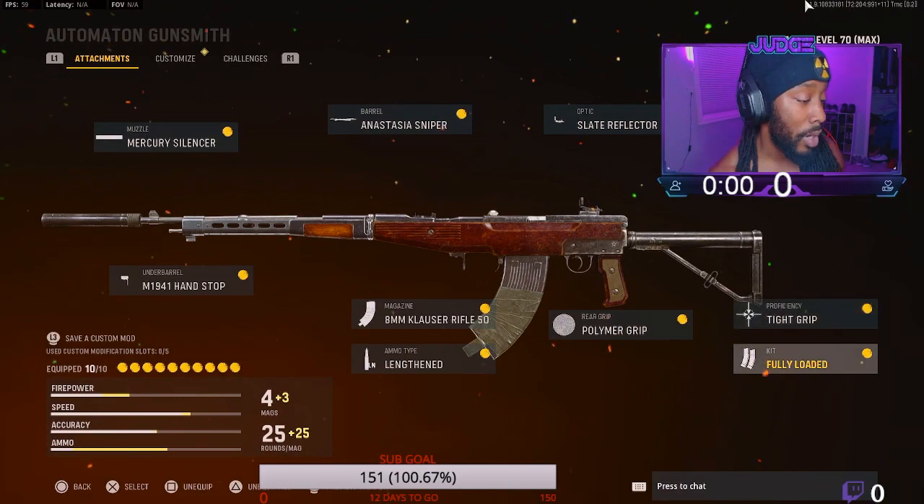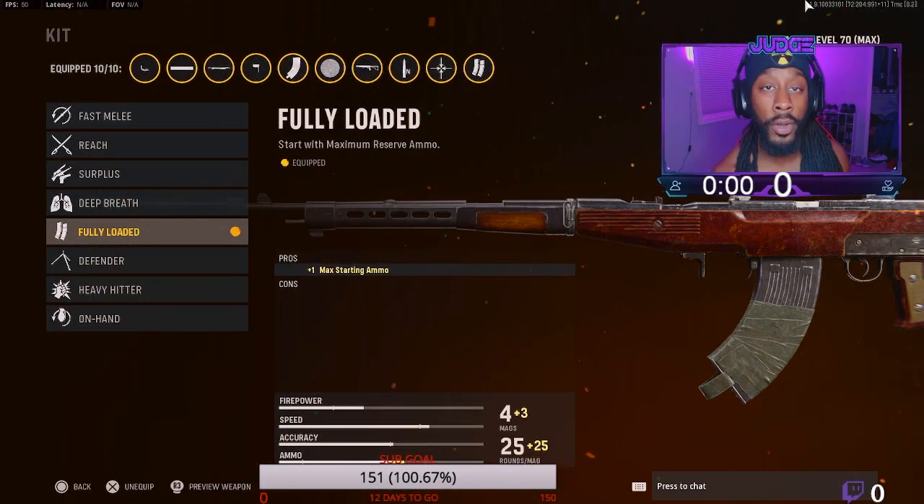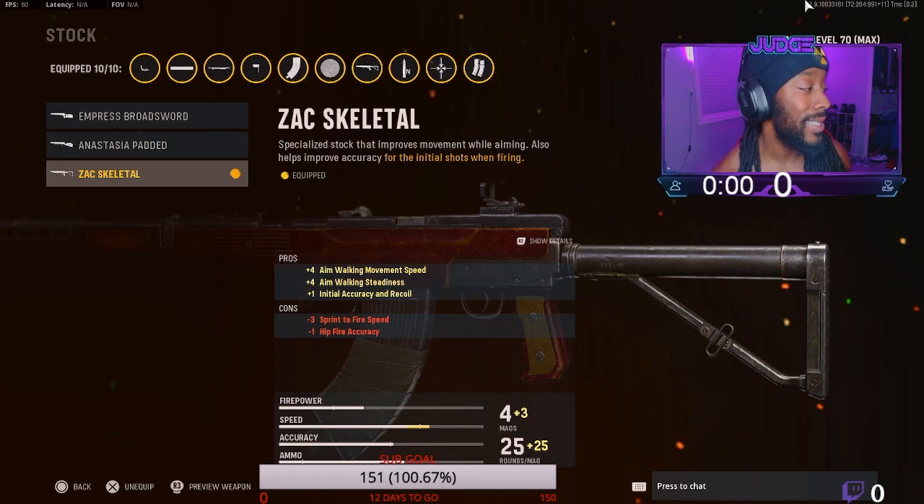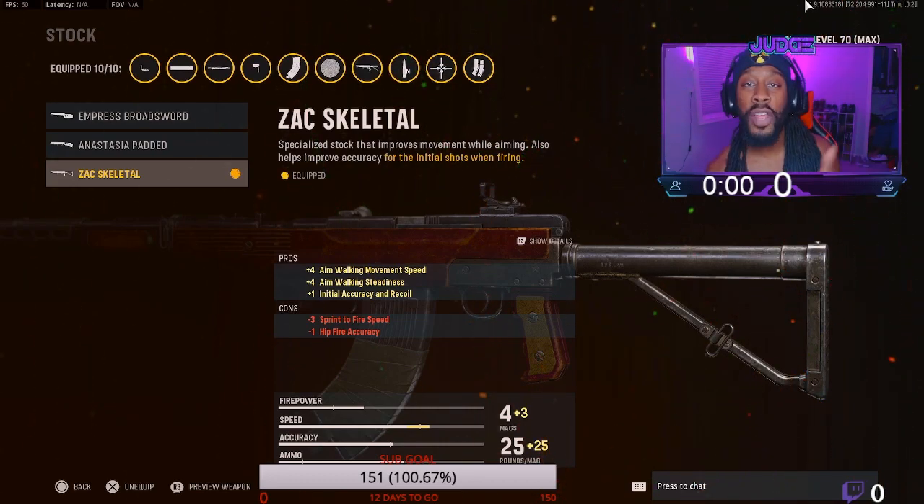For the kit, I got fully loaded — I just want to always have the most bullets as possible because I don't use the ammo box. And then for the stock, we got the skeletal stock on there. It just helps with the mobility so I can move and strafe left and right.